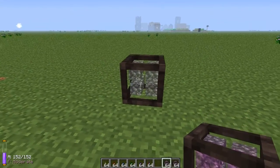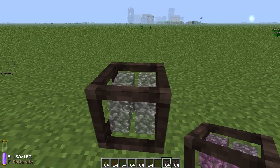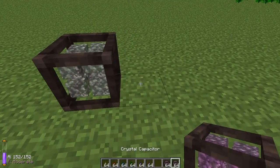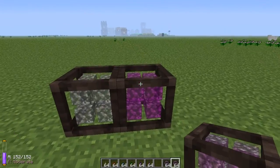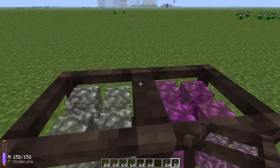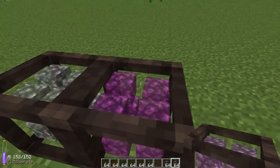Crystal capacitors are like batteries for Wis. They can store up to 100 Wis, and when they are full they look like this — you can see the 8 crystals in the middle change color from white or grey to purplish.